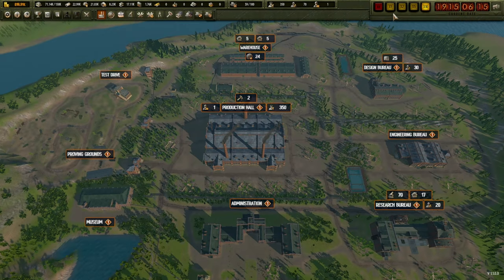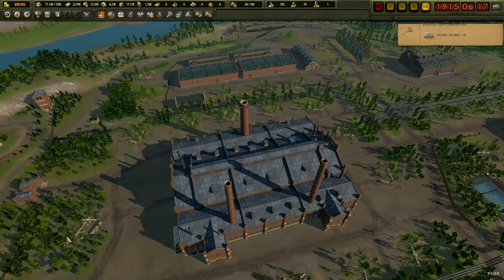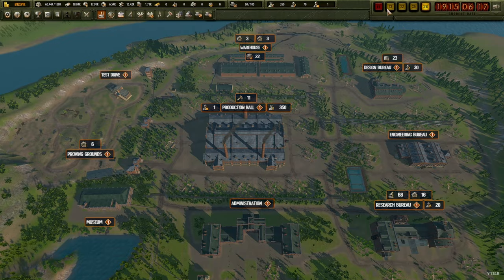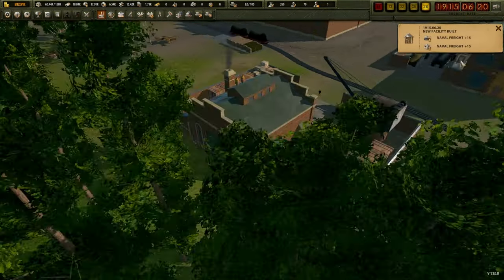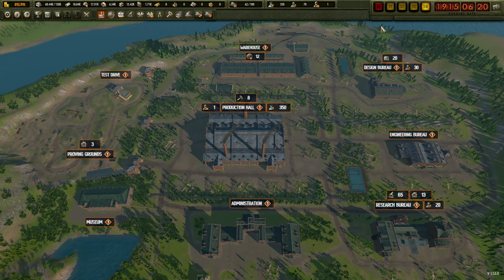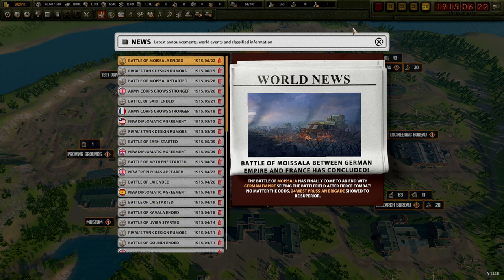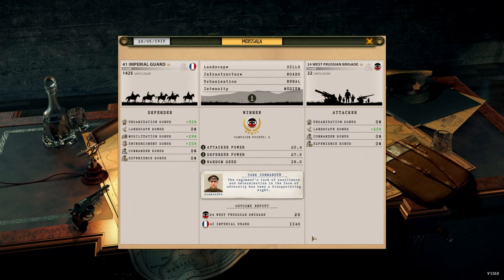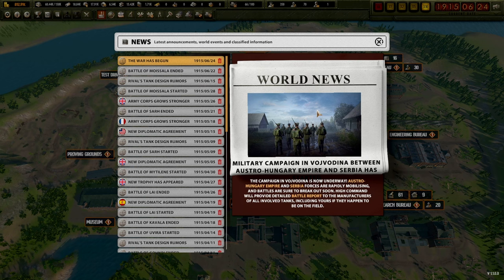A rival's tank - the Athena Mark 3 - has appeared, that's not good. Our male Mark 3s have been built. I'll build 10 more so we have 20. Some other countries are going to start buying things and I need to be ready. The unloading stations and naval freight have been completed - resources should now come much quicker, saving a lot of money and reducing the need to buy from somewhere more expensive.